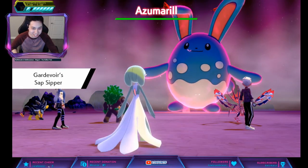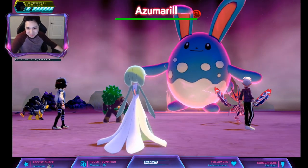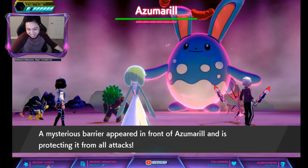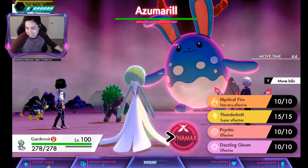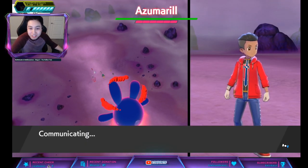We got Sap Sipper Hidden Ability first try, easy! Grass moves are useless now — rip Rillaboom. You gotta hit it with something else. Knockoff doesn't work either, you gotta hit it with something else.